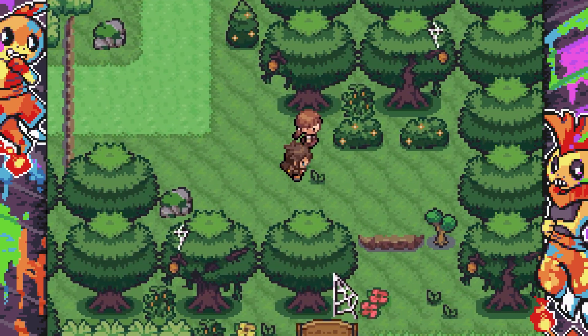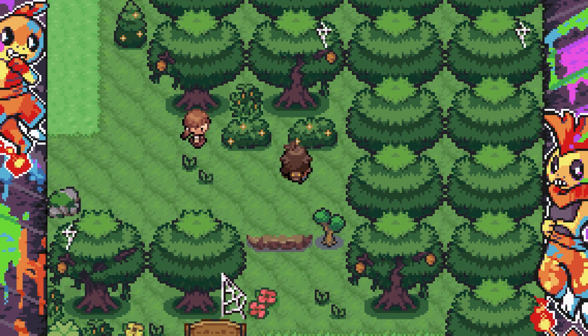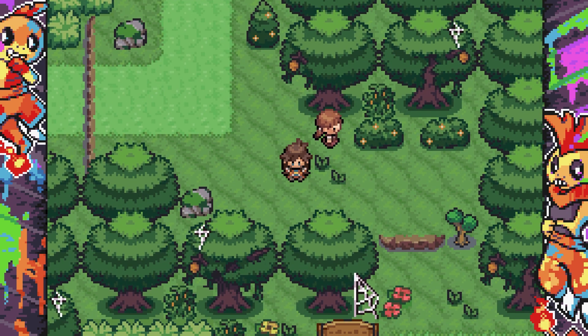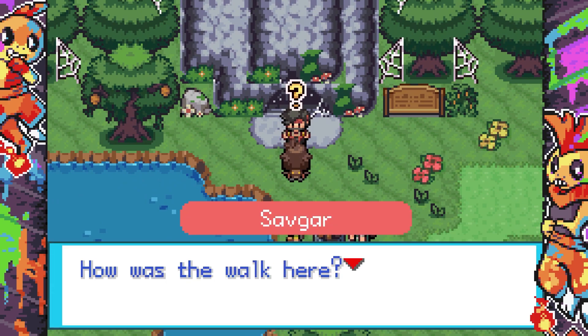We're level 14 now — pog, making progress in life. I saw a Pokemon scurry into these bushes — I couldn't tell you what it was, to be honest. Maybe caught the commoner standing in the way. We've got another quest over here.